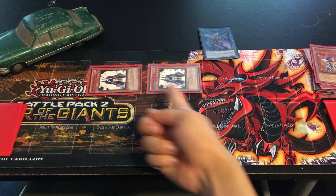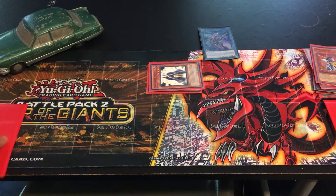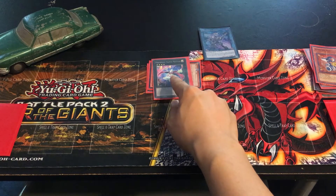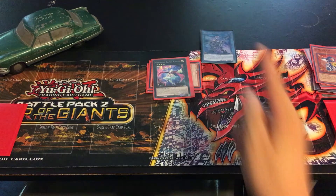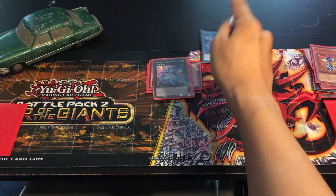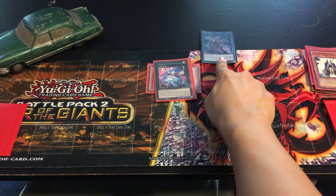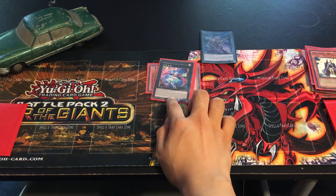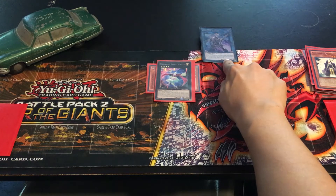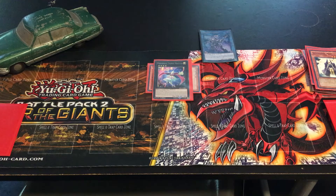You have two level four spellcaster-type monsters — this is very important. Xyz Summon Performage Trapeze Magician under Deco Talker's Link Marker. Since Deco Talker has a monster under its Link Marker, this monster gains 500 attack points, so its attack is now 2800. Activate Trapeze Magician's effect, target Deco Talker — Deco Talker can attack twice during this battle phase. Move into battle phase: 2800 attack, then second attack for 2500, total of 8100, which means the opponent is dead.